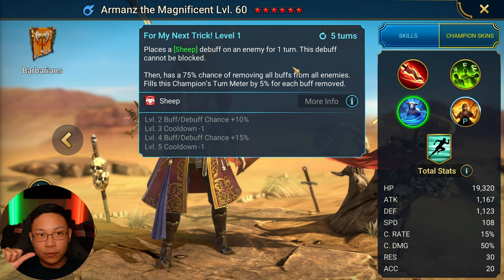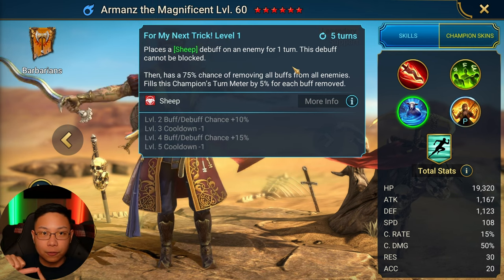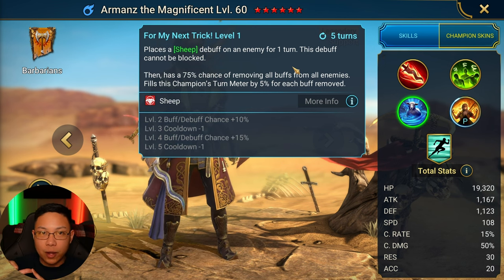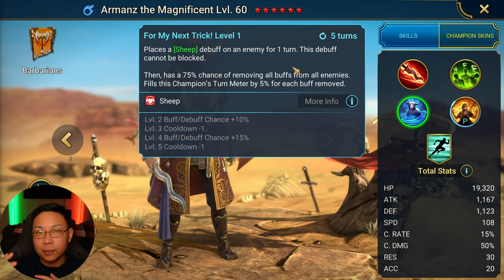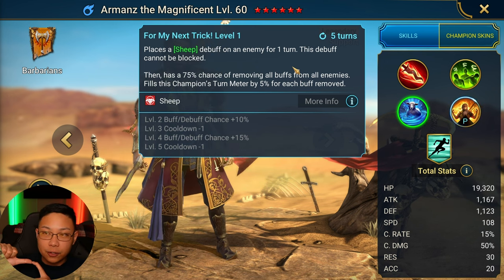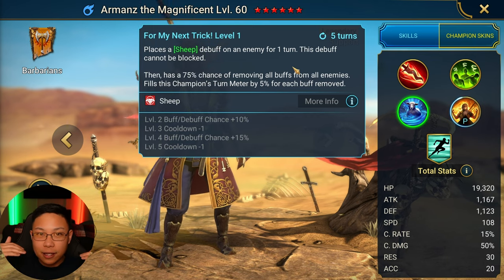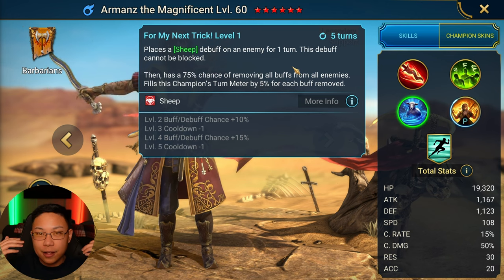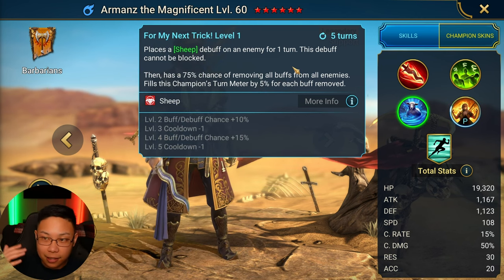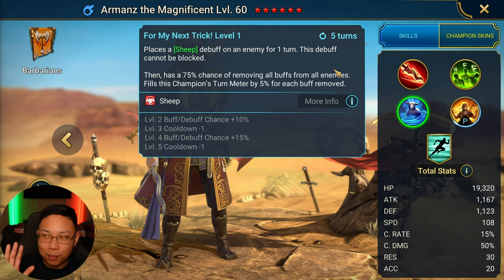Stone Skin mechanics: there's a check for Stone Skin where you have a flat 50-50 chance no matter what to have an effect work on somebody with Stone Skin or not. So Armand's has a 50-50 chance, and then the second check is the accuracy versus resistance check. If Armand's has more than enough accuracy to beat — for example — UDK's resistance, and those two checks pass, then I'm going to be able to place sheep through that Stone Skin. Sorry I have to explain all that — there are a lot of people who don't know this.